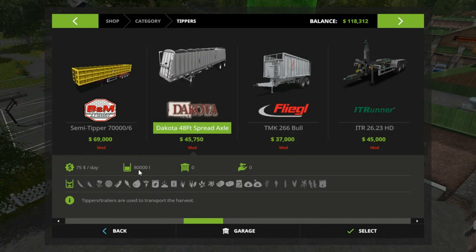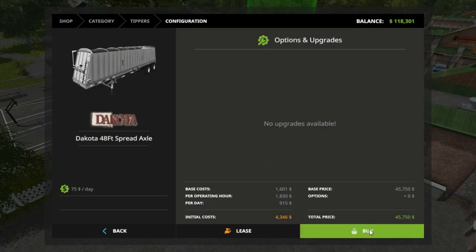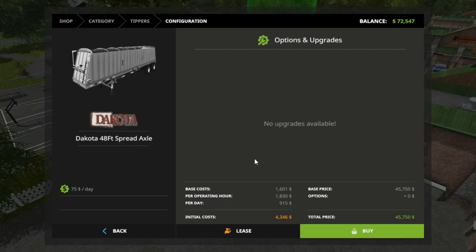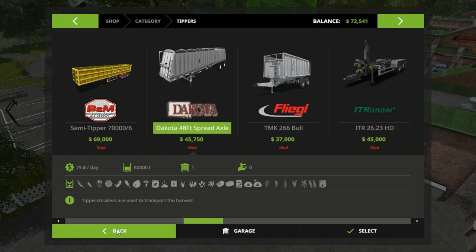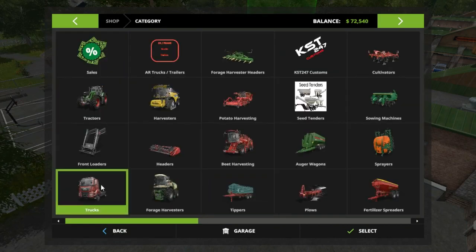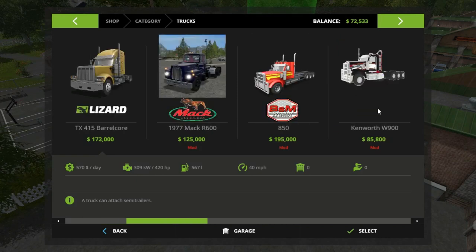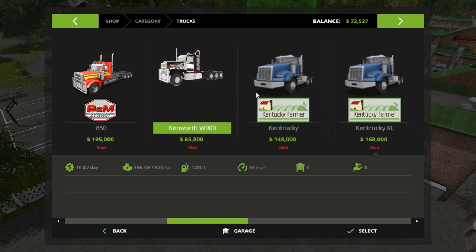All right — 99,435 dollars brings us to 118,321. Let's go to our tippers real fast. That's 80,000 liters for 45,750 — the Dakota trailer, with all this stuff. No upgrades to it — we're gonna buy. Yes! So that's not bad, we got 72,000 left, folks. We're gonna need a truck for it too — let's see what we can buy.